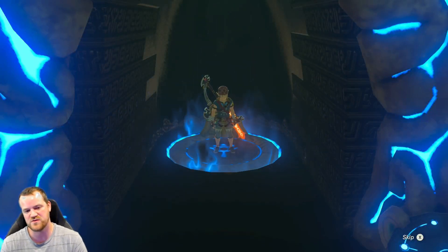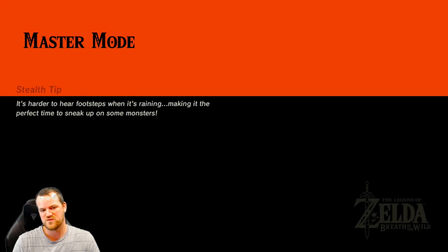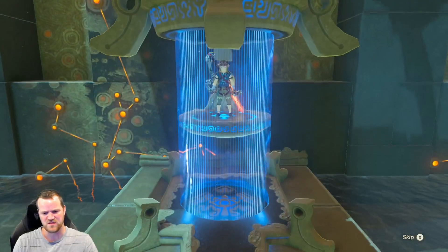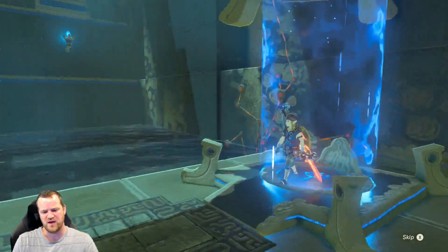Let's check out what's in the shrine. I think that these maze shrines are all blessings and I think that they're all parts of the barbarian armor. So let's see — I think we have one piece of barbarian armor. I don't know what pieces we have remaining.